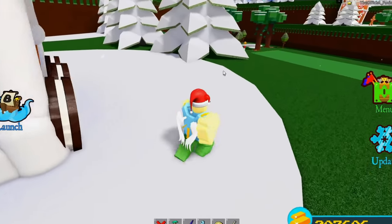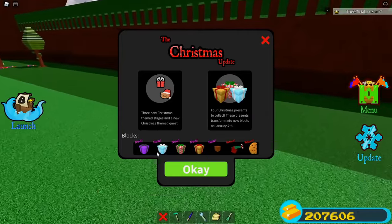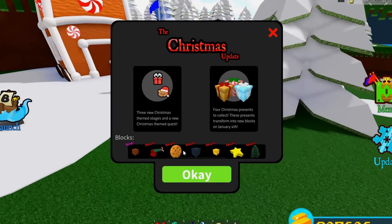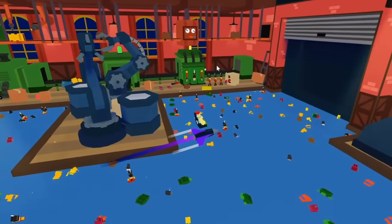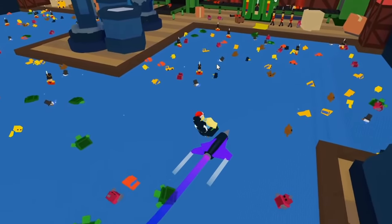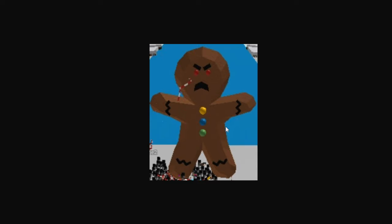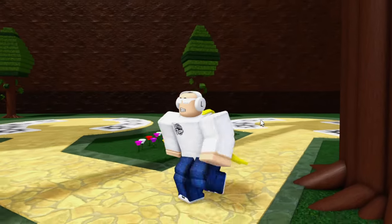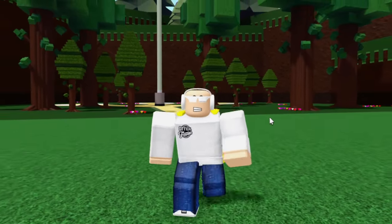On top of re-adding decorations, shop items, Christmas stages, and map decorations, they're going to be returning an old Christmas quest. The last Christmas quest was extremely easy — all you had to do was build a wall and survive a few minutes of nutcrackers. Since that quest only gave us the travel tool which we already have, they're probably going to bring back an older quest — likely the present quest where a giant present spawns in the middle and you defeat waves of gingerbread to survive.